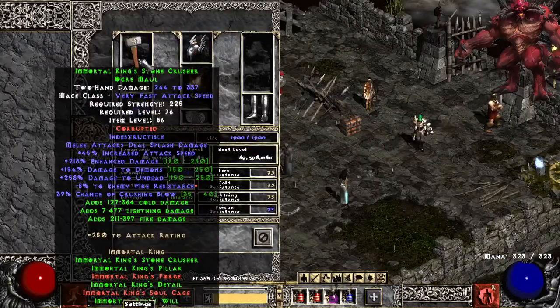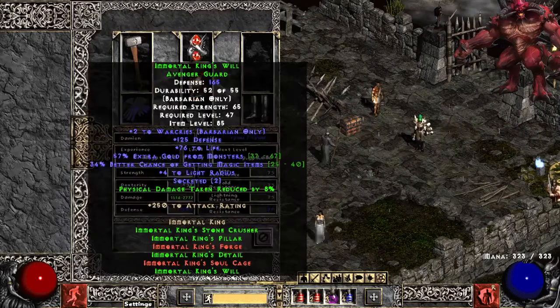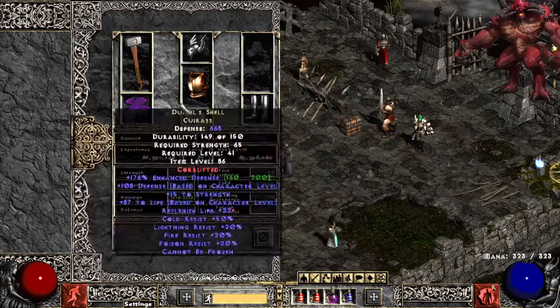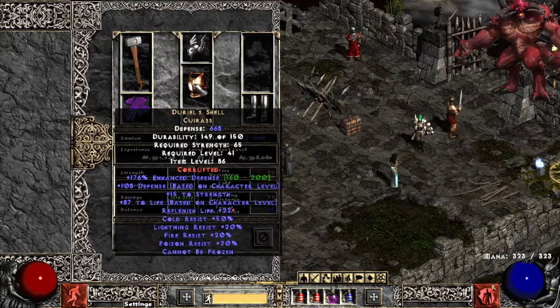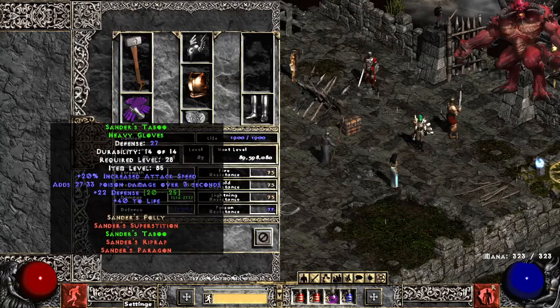For my follower, he's an Act 5 Barbarian — they give Might Aura. And I'm just rocking some IK gear on him. I would really love to get a full IK set going on because it's really good if you get a full IK set on these guys — they do some massive damage. But I decided to use my other IK pieces on an actual IK Barb, which maybe I'll make a video on later. He's got a Duryal Shell just for defenses.